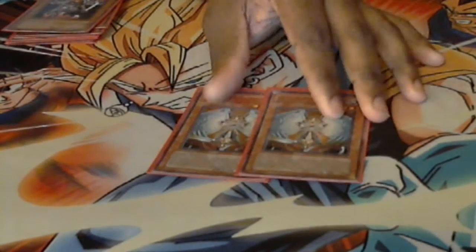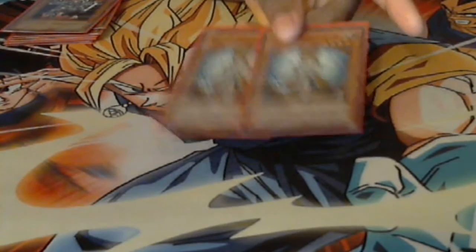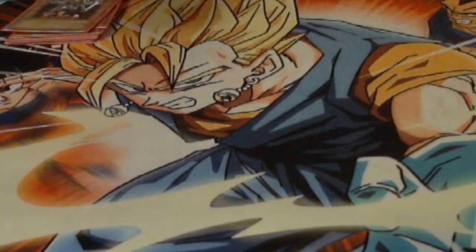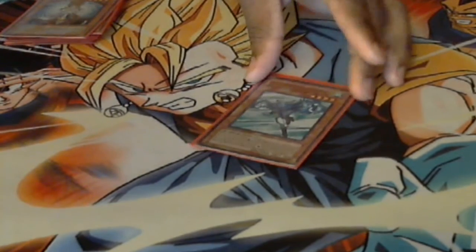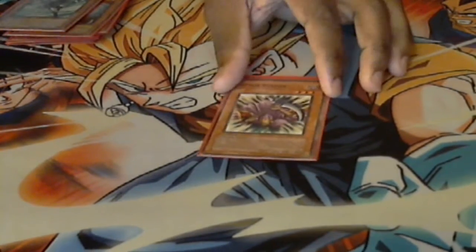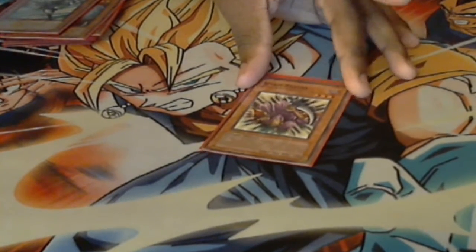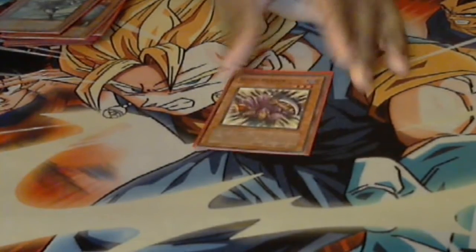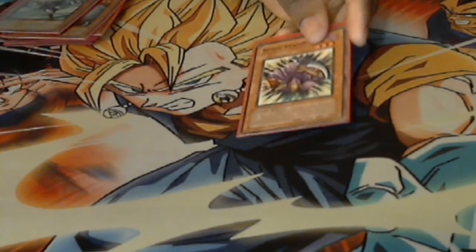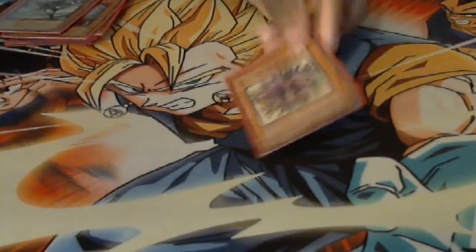Double Honest, since almost everything in the deck monster-wise is light, so it helps to have that extra oomph when attacking. One Stratos for searching the Aliases. And one Spirit Reaper — just because it can't be destroyed by battle, and always gets that nice plus-one when it attacks directly. It's nice to have as a defensive option, especially against Samurai, because they can't get around it except by hand.